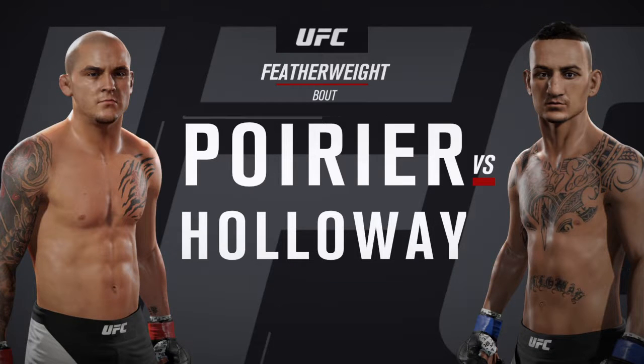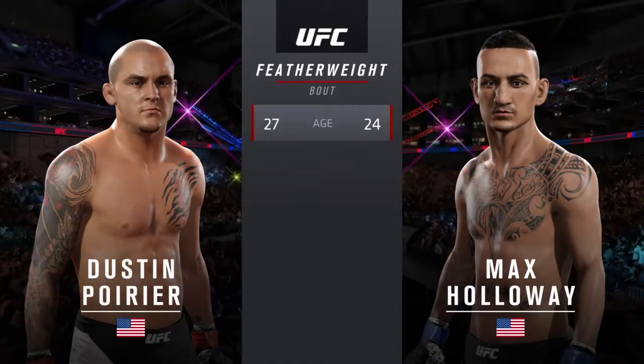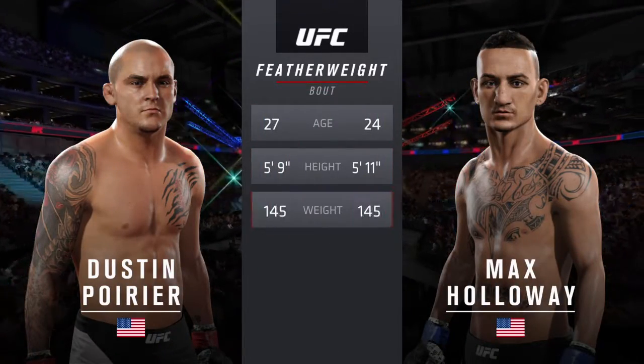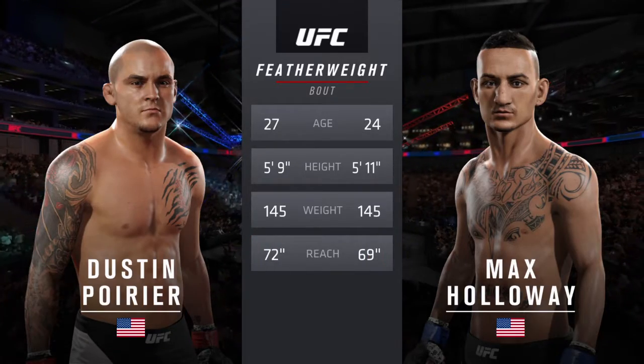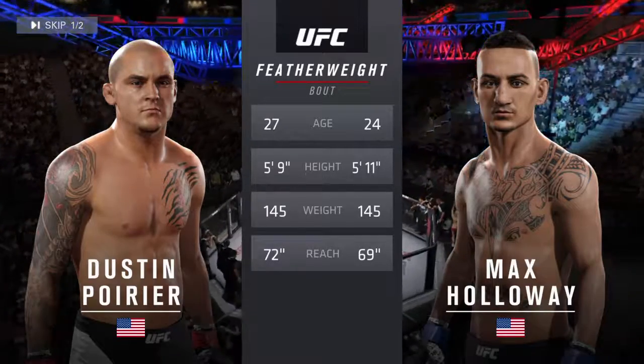Dustin 'the Diamond' Poirier and Max 'Blessed' Holloway. Our tale of the tape for this featherweight fight. Poirier is three years his elder and will have a three-inch reach advantage. And now with our official introductions, here's Bruce Buffer.